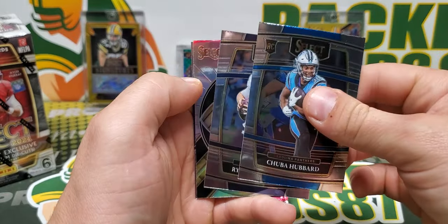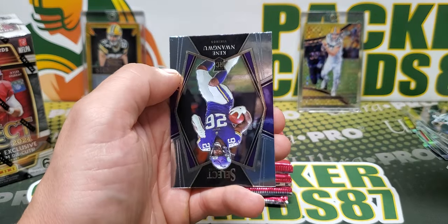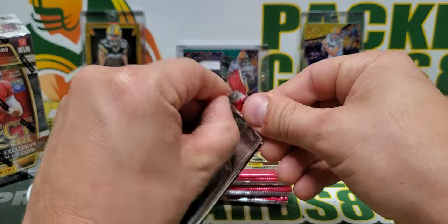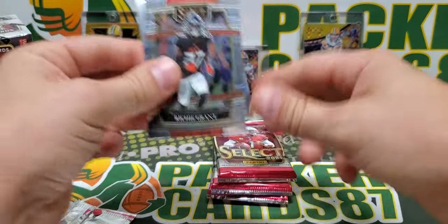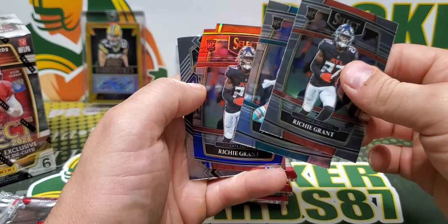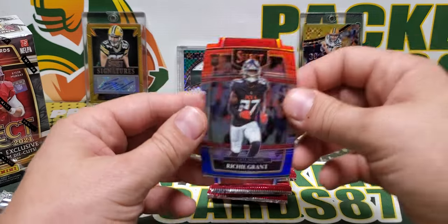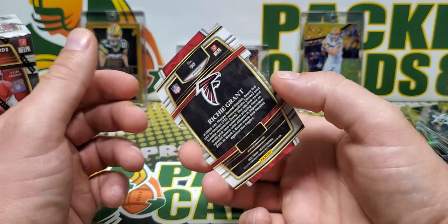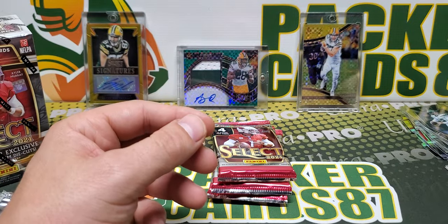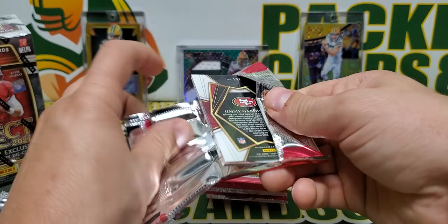Chuba, Tannehill, silver, Hidden Talents, Antonio Brown, and Kenny Nguangwu. Richie Grant, Waddle die cut — Richie Grant, who actually got his first interception the other day. Jake Funk. So there's the red and blue die cuts. Some teams I'm digging the red and blue more than the black and gold, but the black and gold looks really good though.